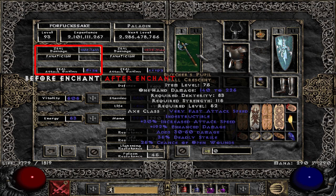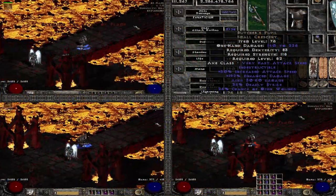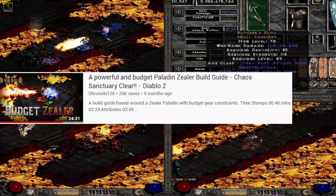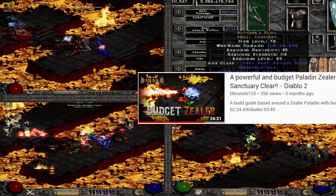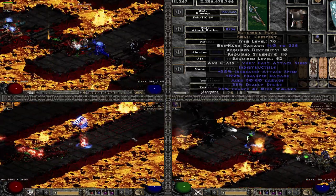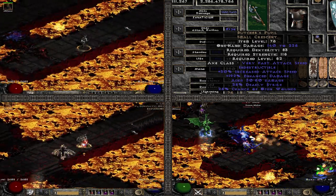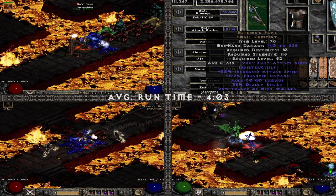The seventh weapon was Butcher's Pupil. Props to Dabrinski for showcasing this weapon — I found it while looking up Zealot guides. I would have never thought of it myself, but Dabrinski has a budget Zealot guide where he used it, so I thought why not. It has attack speed, extra damage, decent enhanced damage, deadly strike, open wounds — pretty good once you up it. The runtime was 4 minutes 3 seconds, so pretty good actually.